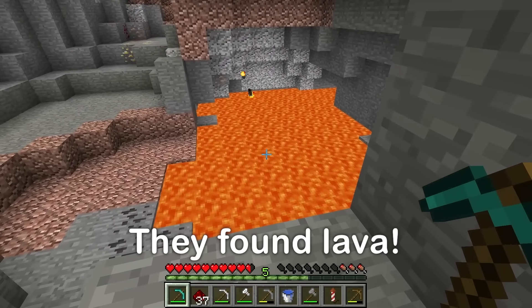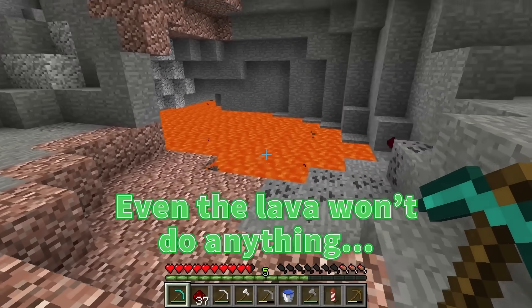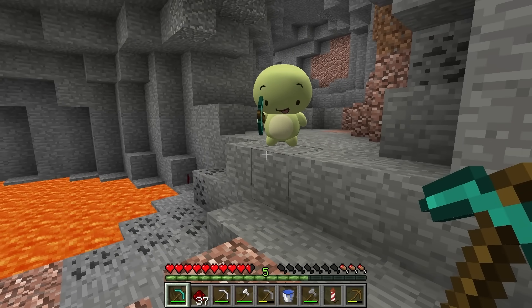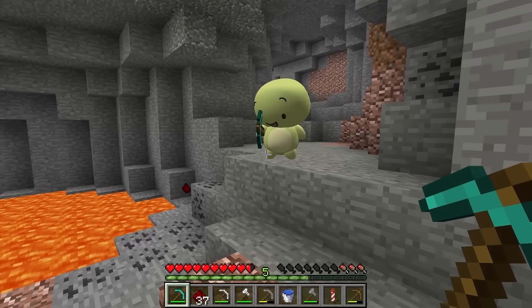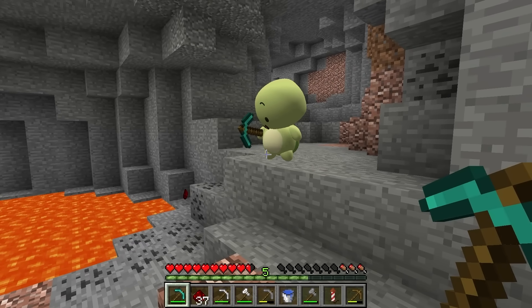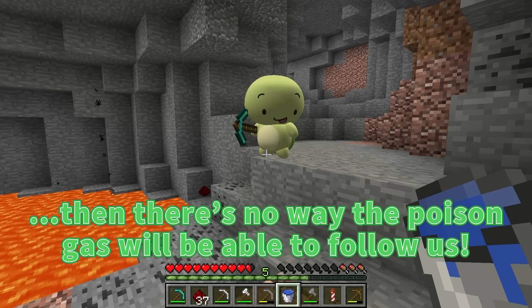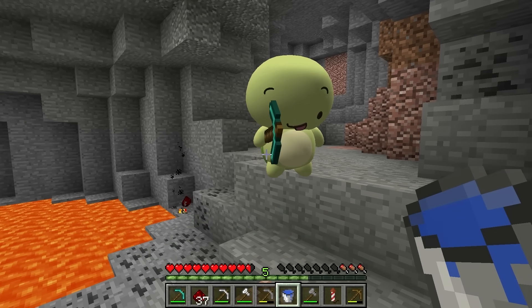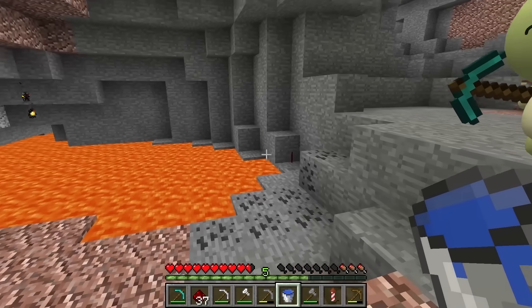We found lava! But what do we do with it? Even the lava won't do anything against the poison gas! We'll make obsidian from it and use it to flee into the Nether. I get it now! That's a great plan! If we escape into the Nether, there's no way the poison gas will be able to follow us!